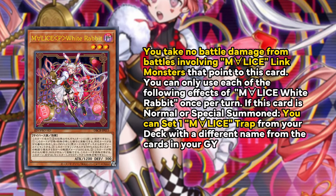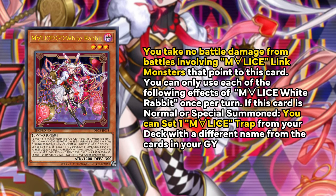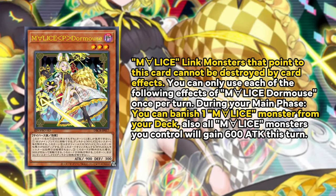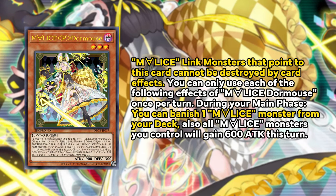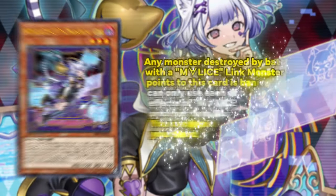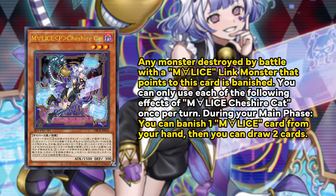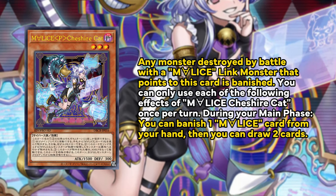White Rabbit is your starter and can set a Malice trap on summon directly from the deck, and prevents any battle damage if a Malice Link monster battles. Door Mouse can banish a Malice from the deck and protects your Malice links that point to it from being destroyed by battle. Cheshire Cat can banish a Malice card from your hand to draw two cards, and can banish all monsters destroyed by battle with Malice Link monsters that point to it.